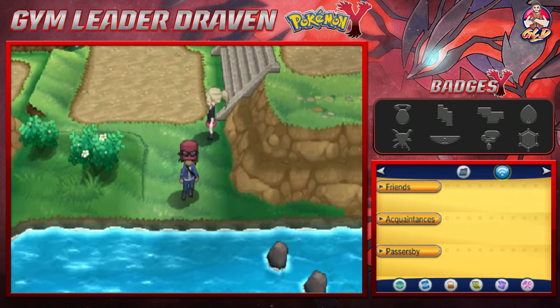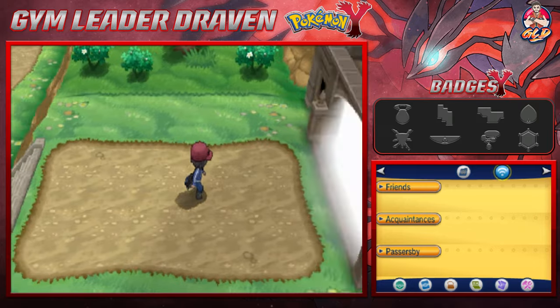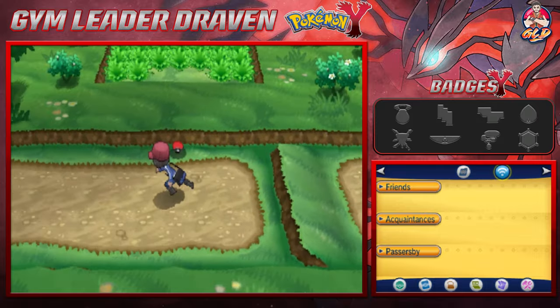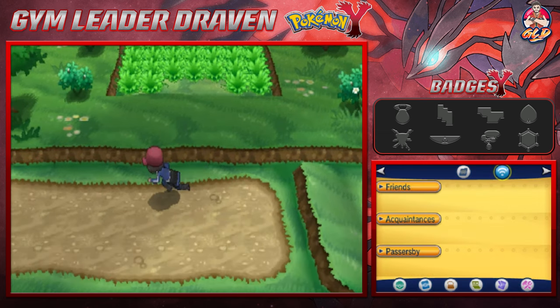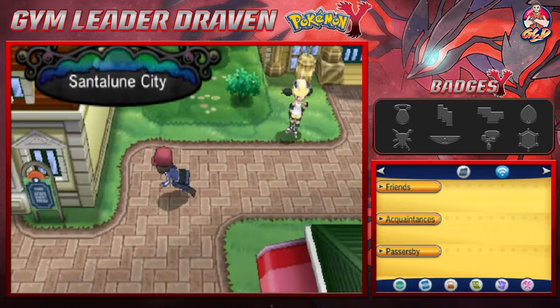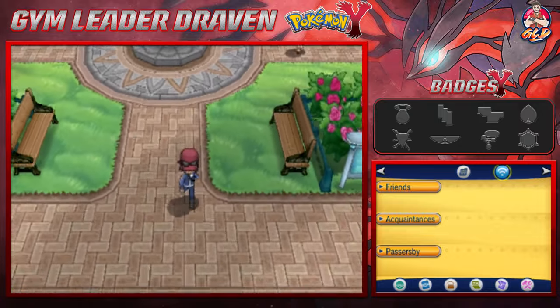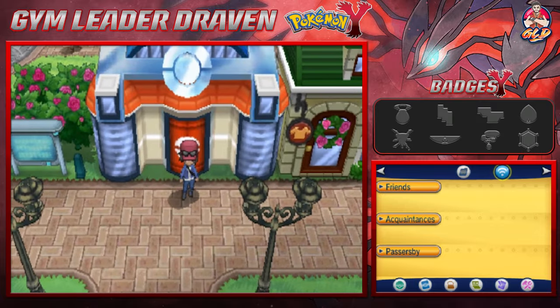You'll be able to find some secret stuff right here later on in our adventure. If you go into this area, you'll be able to find the Pokemon League quickly. We found ourselves a Super Potion, which is always great. The next thing we need to do is that Pokemon Gym. I might as well end the episode right here because I'm getting a phone call. Stay tuned guys - in the next episode we will be battling against the Bug-type Gym Leader. I'll be right back with you for another episode of our Pokemon Y walkthrough. See you guys.